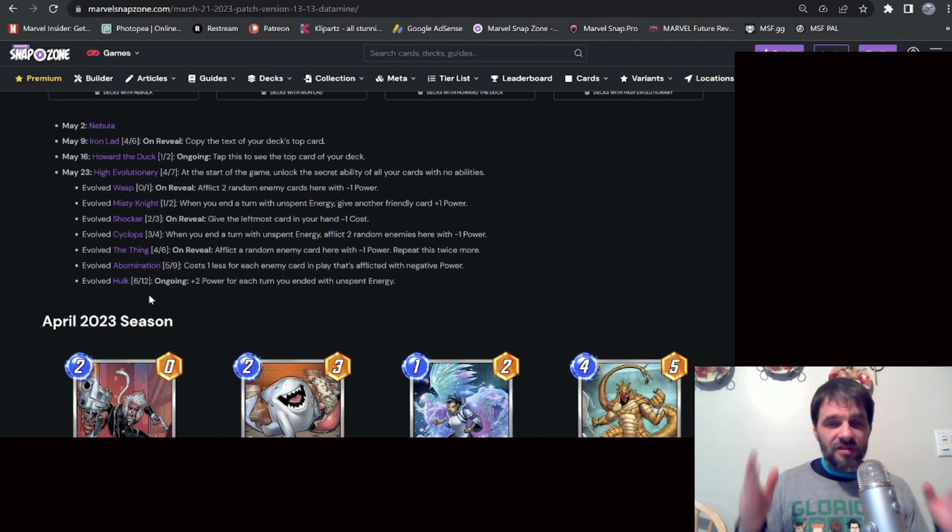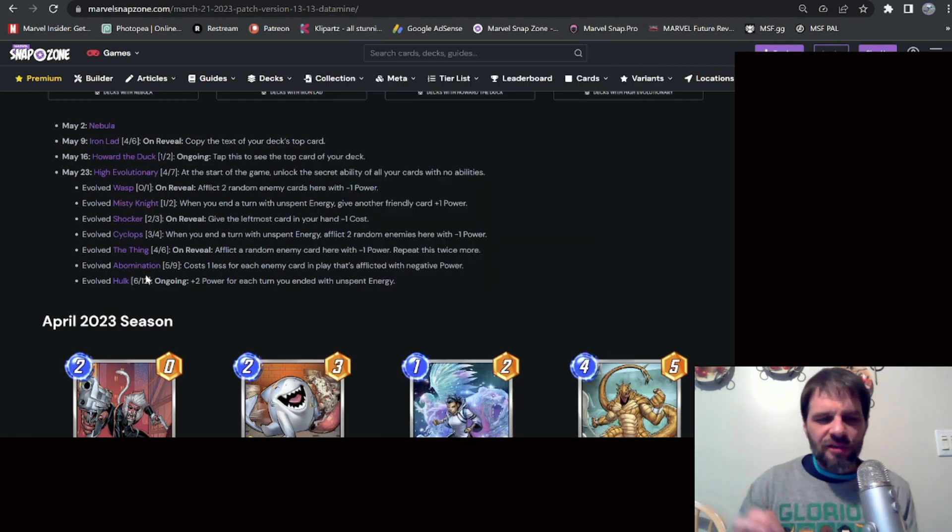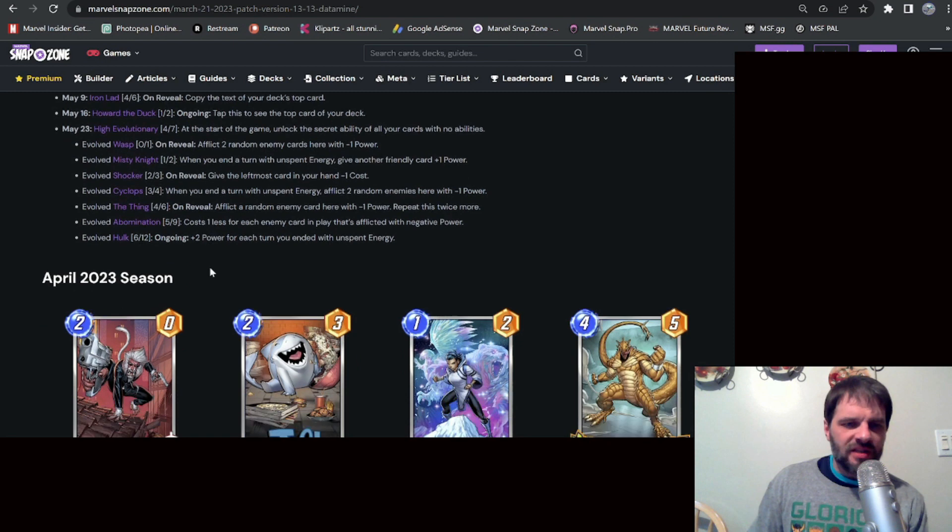Lots of underspent energy synergy, lots of afflicting enemies with less power — I love everything about this. But the sad part is it's quickly countered with a cheap Luke Cage. Save Luke Cage, keep it in your deck — if you see this deck, snap. I still think it's fun and awesome and going to be a great archetype.